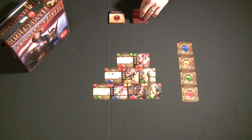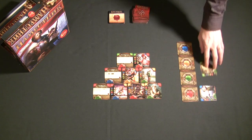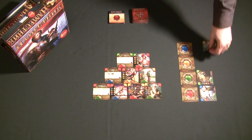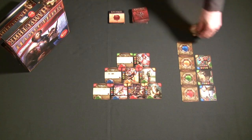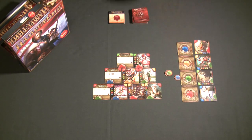Viceroy plays out over 12 turns, and each turn starts off with an auction where each player bids gems to see which characters they're going to add to their hand of cards. Then once they've bid for these characters, they're going to have to pay more gems to get these characters added to their pyramid of political power.